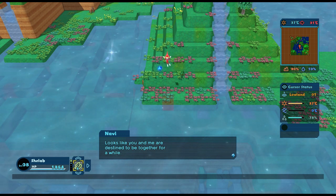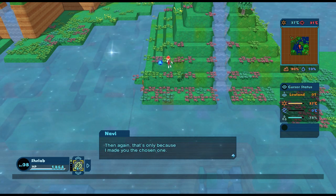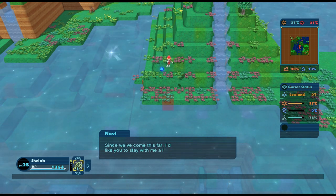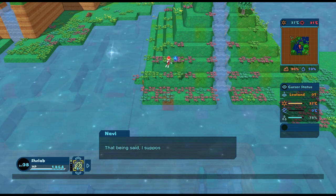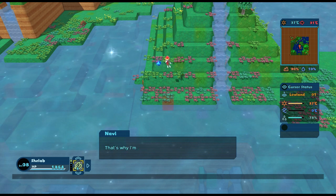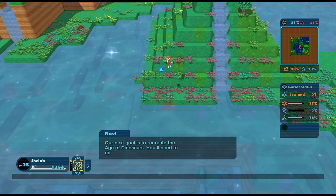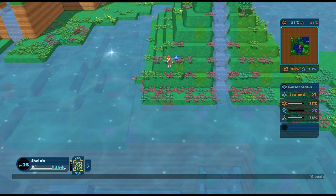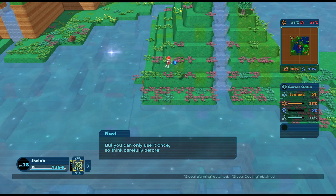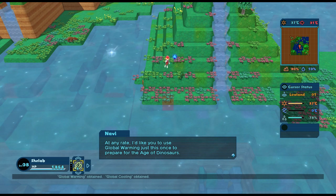Navi says: looks like you and me are destined to be together for a while - then again that's only because I made you the chosen one. Really, I am the chosen one! My goal is to birth civilization into this world - that's why I'm tracking the birth of life in the course of evolution. Our next goal is to recreate the age of dinosaurs, you'll need to raise the temperature. If you use global warming you can easily raise it but you can only use it once, so think carefully.